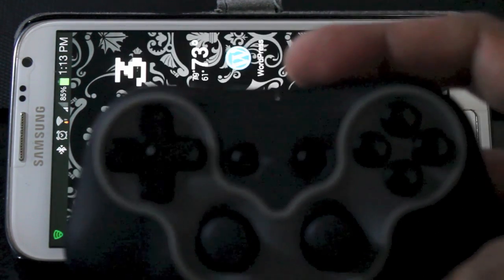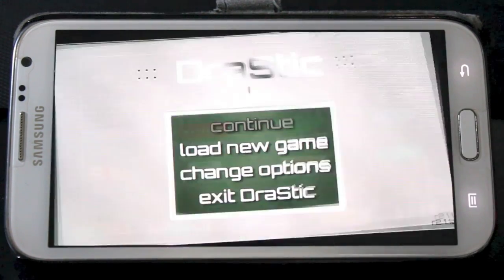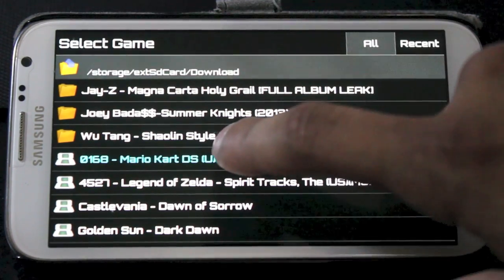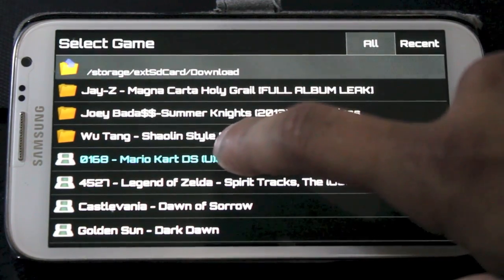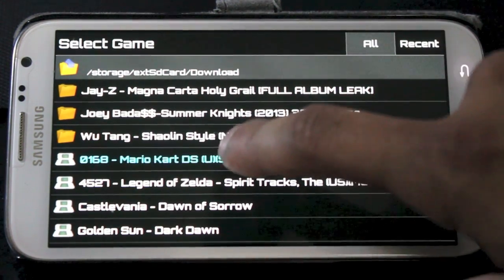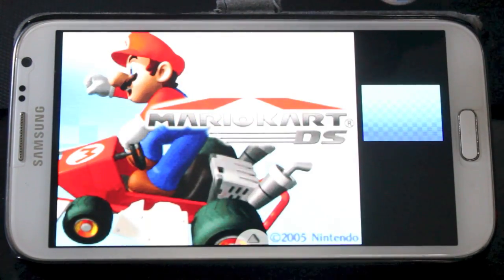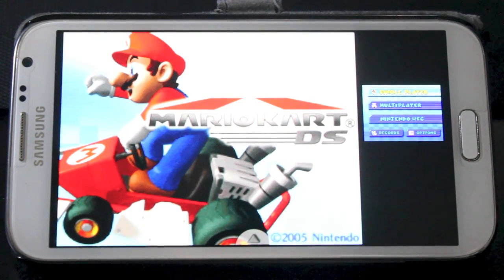I'm just going to boot up Drastic with a fast-paced game so you guys can see how beautifully this emulator runs. First things first, when you get the emulator you're going to have to download the BIOS — a quick Google search will solve that. Let's boot up Mario Kart. As you can see, the two screens are displayed here — you can actually interchange these because some games utilize the touch screen as the main screen and some use the other one.